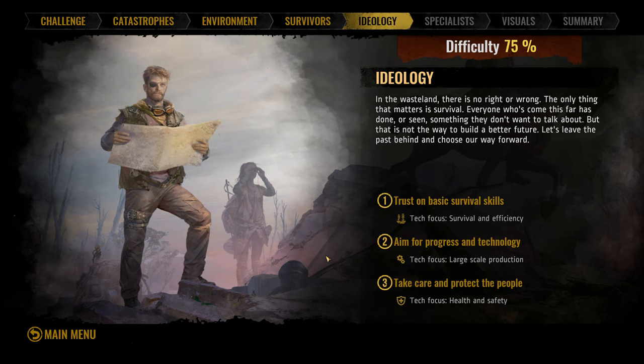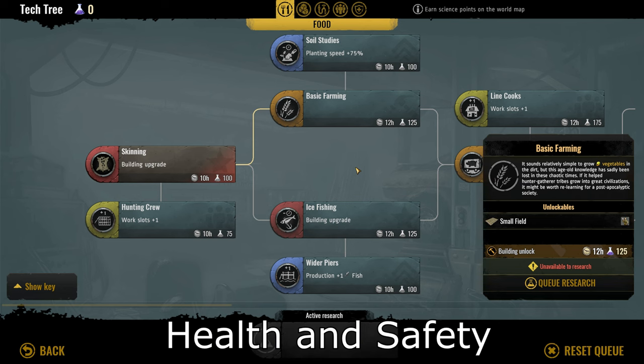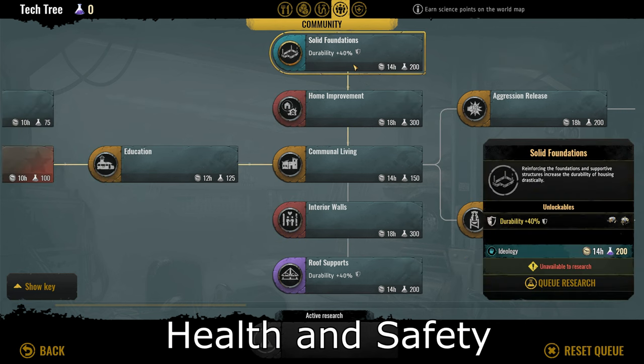We'll now look at the last ideology: take care and protect the people, with a focus on health and safety. This ideology has nothing in food, nothing in resources, and nothing in infrastructure — everything is only in community and safety. The first one is solid foundations, which gives a 40% durability increase to shanties. I prefer to use tenements over shanties, and I tend to find durability upgrades useless, saving those for last. I give this a 1 out of 10.